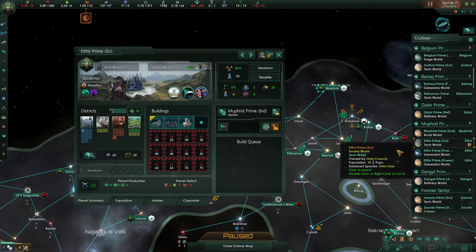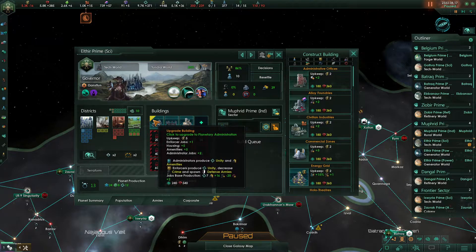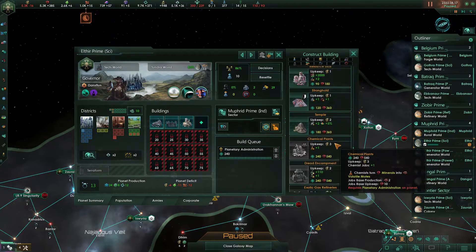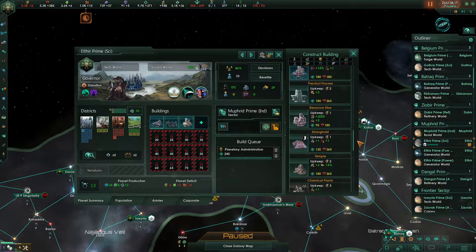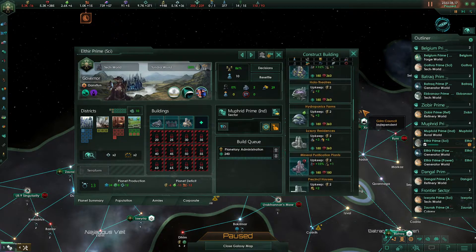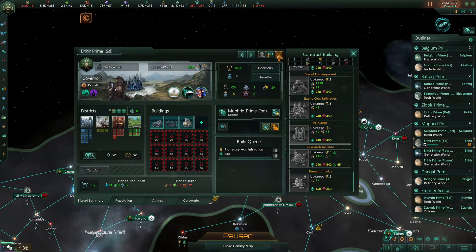We do need a structure on Elthir Prime. This is a tech world — we could upgrade to a planetary administration and I think we absolutely should, but we also need a research slot here. We need the planetary administration to build it, so let's work on that.